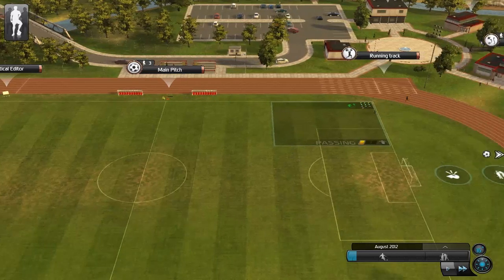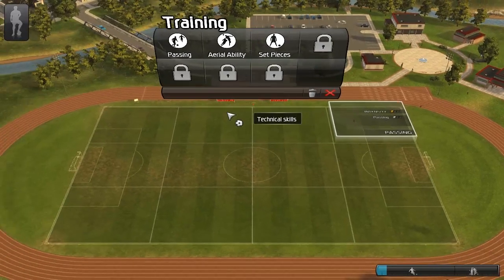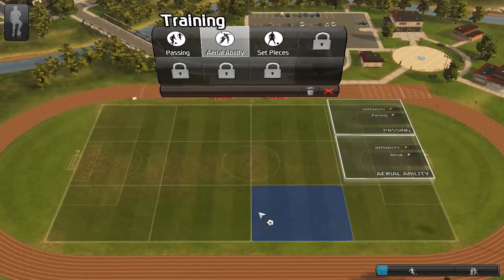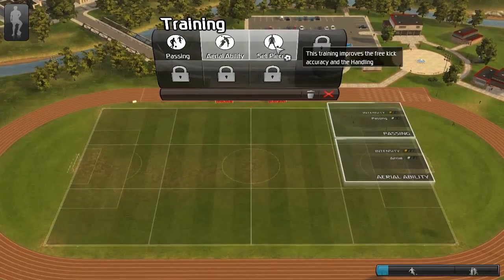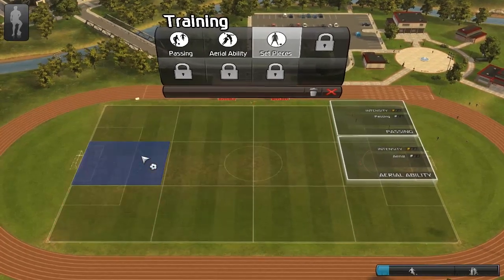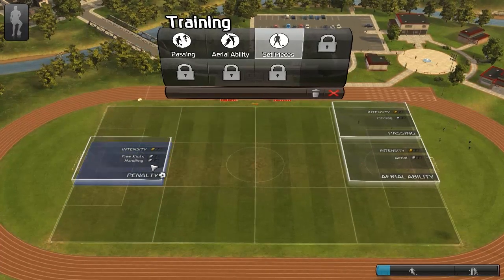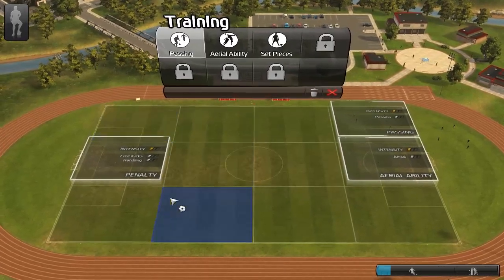So it seems we've got two players on the main pitch doing some passing - the same people as yesterday. We've got set pieces, aerial ability and passing available. We're going to do aerial ability. Can you place these absolutely anywhere? I think you can. Set pieces - can't put it there, can't put it there, can only place it in certain spots - probably because of free kicks and handling. Some more passing - we can do that pretty much anywhere. Is there a way to actually pause the game? It would be nice to pause somewhere.